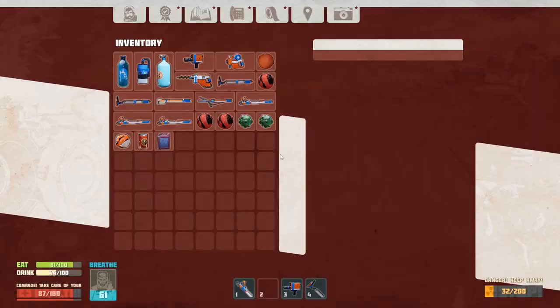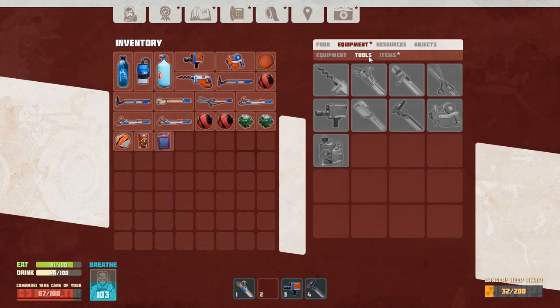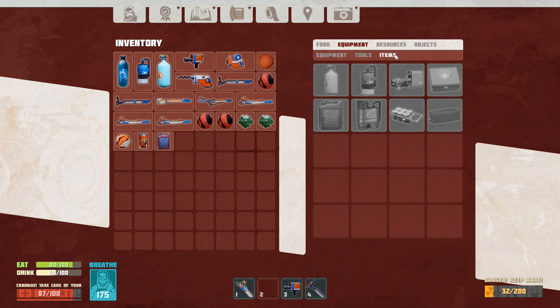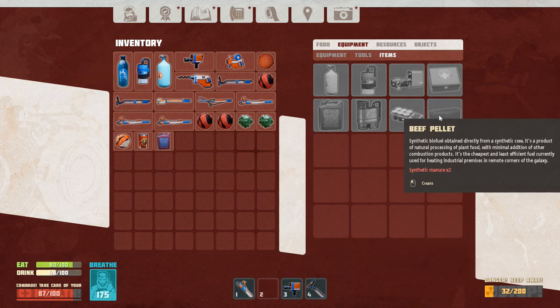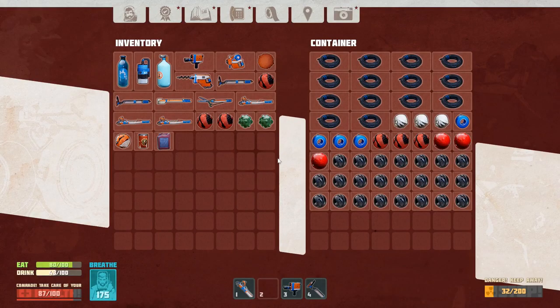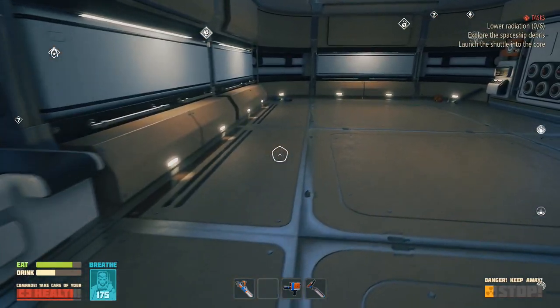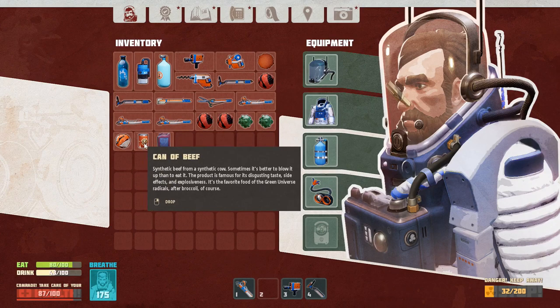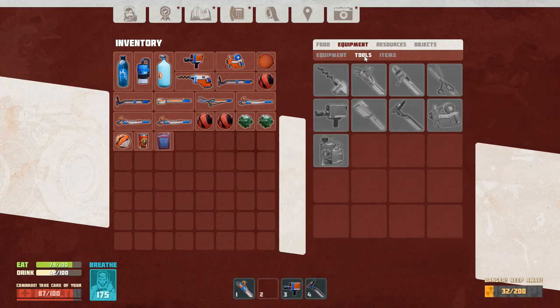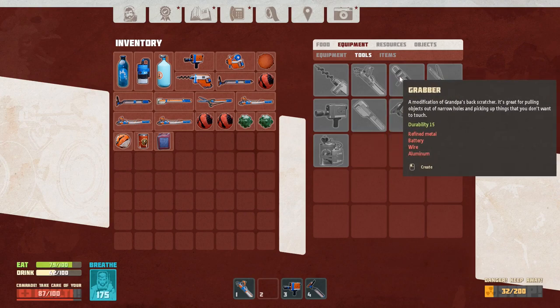Equipment, tools — beef grenade. A handmade explosive device made from a can of synthetic beef, a battery, and a simple clockwork mechanism, followed by the dispersion of burning beef mass in all directions. But it doesn't tell me what it's for. Beef pellet — we need synthetic manure. Now I'm questioning whether I need another deal altogether. I'm so confused. We need to build a grabber — that's what we need to do. We need refined metal, battery, wire, and aluminum.